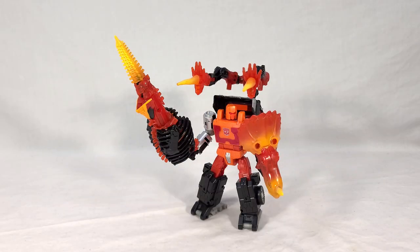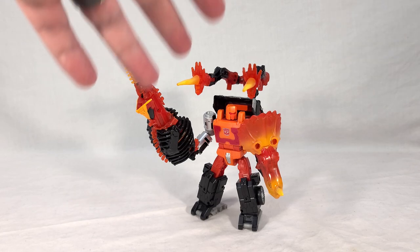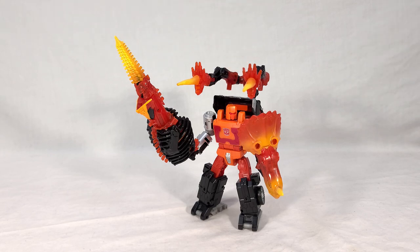Next we get to see the sword and board configuration with bonus back-mounted spikes. And again, Road Ranger just really rocks this — he looks like some sort of fiery boss you'd fight in Elden Ring or something. Just having a magma sword, magma shield, and I don't know if you consider these spikes or magma launchers, but he just reeks of cool in this mode. This is probably my favorite of the weapon modes because it's just about all inclusive of his parts. The only thing you're missing is the pelvic piece, so it does the best job of utilizing everything to its fullest.